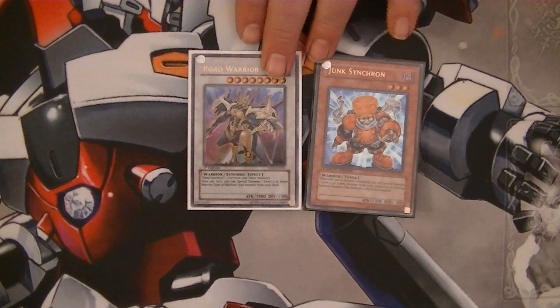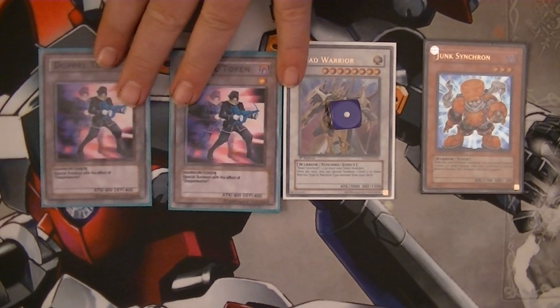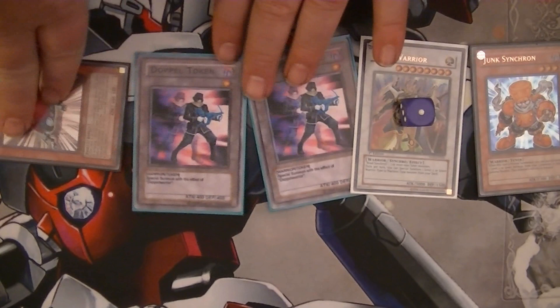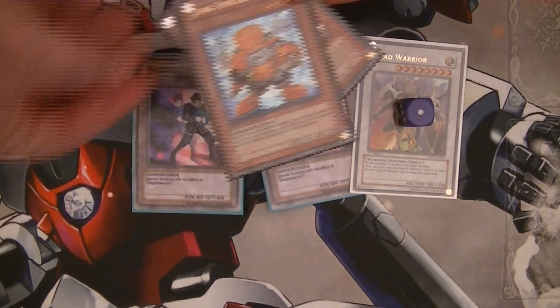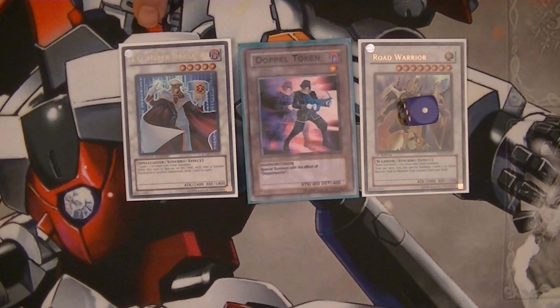Road Warrior is Special Summoned to the field, and so are two Doppel Tokens from Doppel Warrior's effect. Next, we lower Road Warrior's level by one, allowing us to Special Summon Level Eater from the Graveyard. We then Synchro Summon again with Level Eater, Junk Synchron, and a Doppel Token to Special Summon a Level 5 Synchro Monster. I'd suggest going into TG Hyper Librarian here, because that way you're able to draw more cards — it's always good to have more cards in hand.